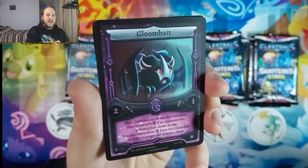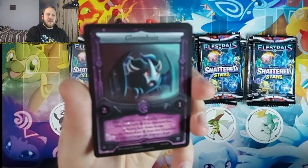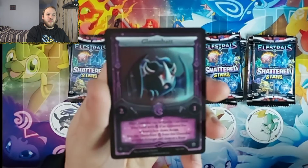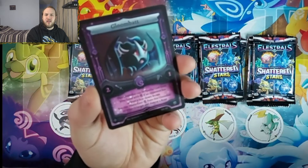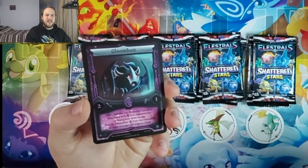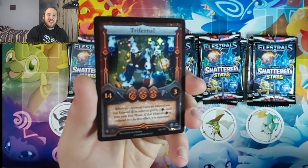Gloombat is a card I want to talk about — the only unique common printed in this set that's not out yet. I think Gloombat is really good; they're really going to punish people for playing a heavy back row. In Lunar, you have the option to special Gloombat, maybe track special Gloombat, Nexus to it, pop a back row. I think there's a world where this gets slotted into Lunar Nexus, come Moonrise, with Comalus from the leaks — like a weird two-card Equaling setup where you special Comalus, Artemis Nexus to Gloombat, disenchant from Gloombat, pop a back row, and play Lunar Nexus.